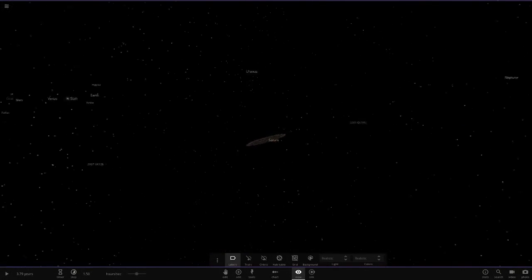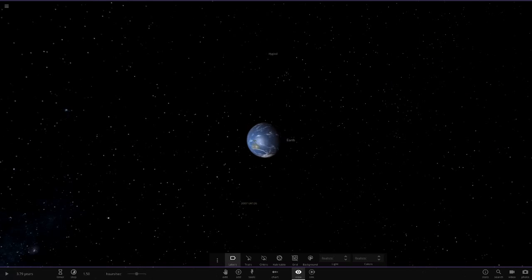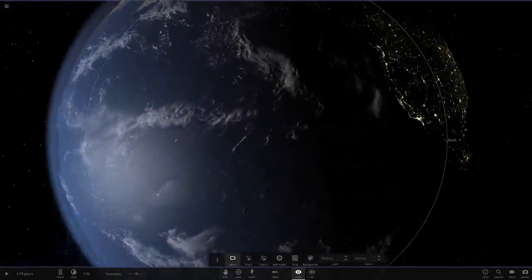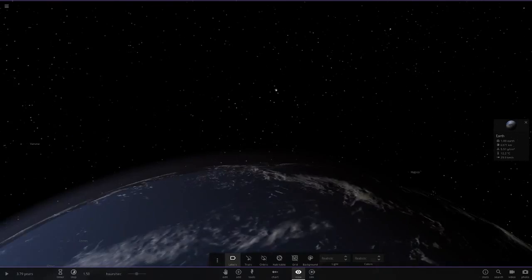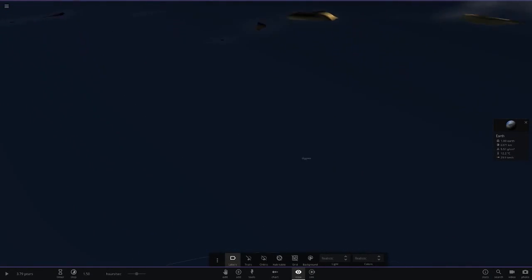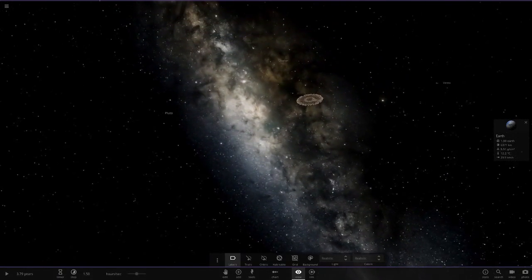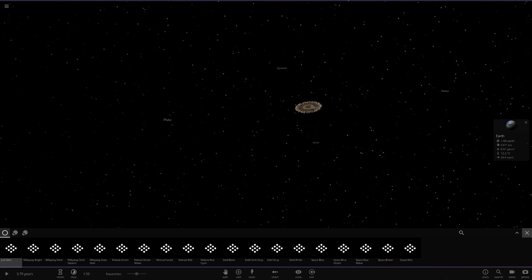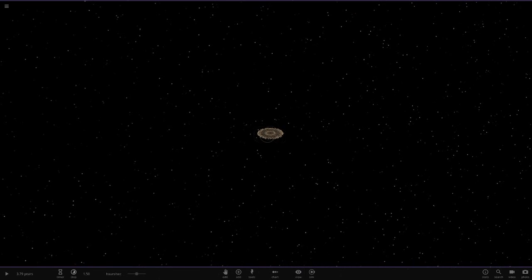We're going to start off on Earth. We won't play the simulation because it makes things a little slower. Let's go to Earth — just look how big the rings are. We'll land in Hawaii. We're almost near Hawaii; we can see some clouds. Now if we look up — look how large those rings are! You could see them from Earth no problem. We'll switch to just stars so we can see better — that is absolutely crazy.